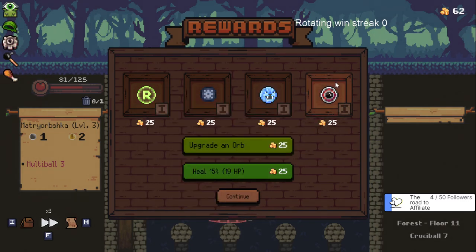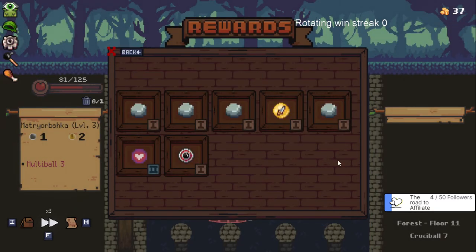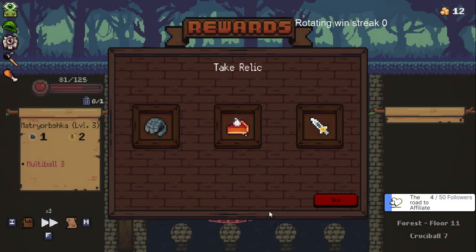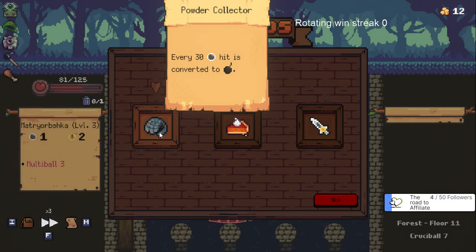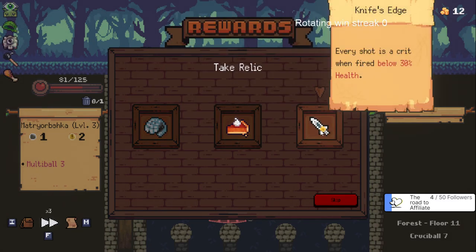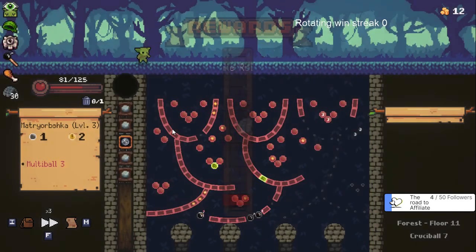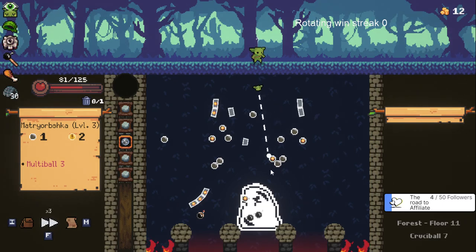That's interesting - a bomb run. I've got the bomb baton so let's do it and upgrade it as well. Every 30 hit is converted to a bomb - definitely handling us a bomb. Knife's edge is interesting. Sorry - hit the mic trying to grab a beer. Let's lean into the bomb run. I do like that pie relic though. I have so many stones in my deck. Oh - you can remove orbs at the store too! That's one reason to save money.